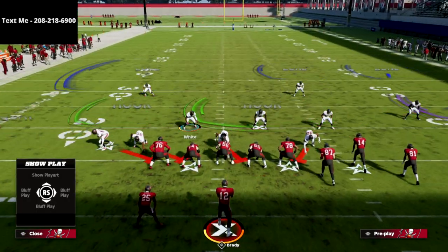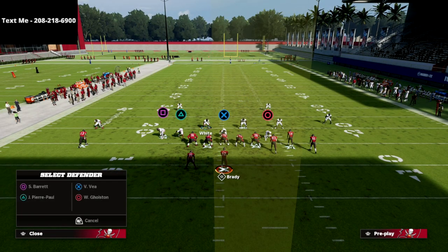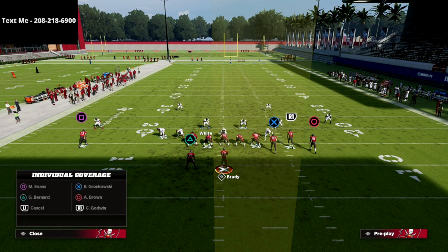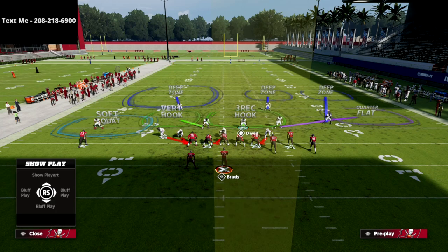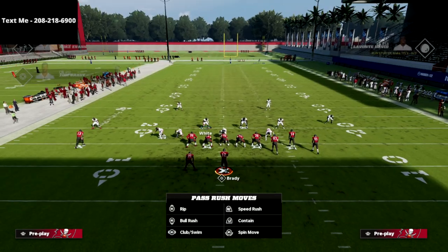From there, what we're going to do is take the defensive end on the right side of the screen and put him into a bluff blitz, which is going to put him into a three-rec hook zone. And then lastly, what I like to do is man him up onto the R1 receiver. That's going to help us defend things like crossing routes, but it's also going to help us defend things like streaks, verticals, and different things like that.